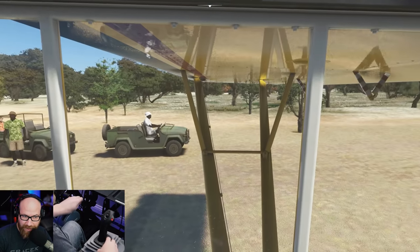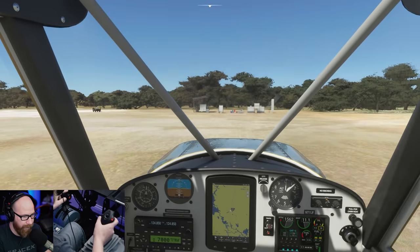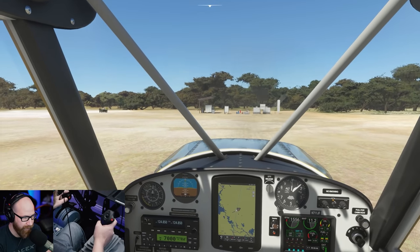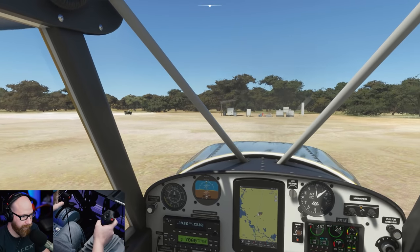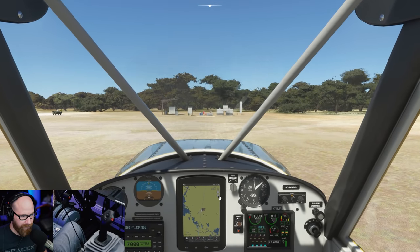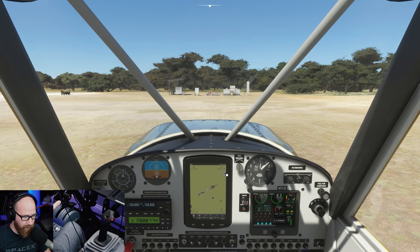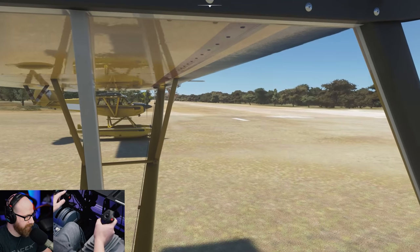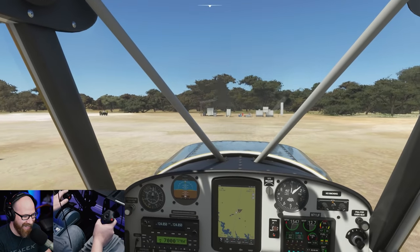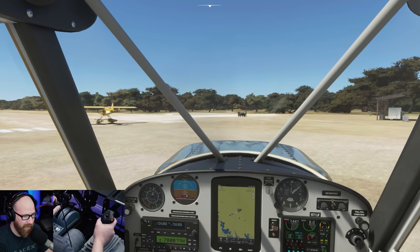Alright, flaps on takeoff - I'll just do one notch. I'm not sure if you actually need them, it's really good without. It's a big strip. Mambo Camp down to Chiefs Island Airport, and then on to Abu afterwards. I love this touch screen - it's so good. We get to mess around in the water, mess around on the land - I am ready to go. I'll follow you.